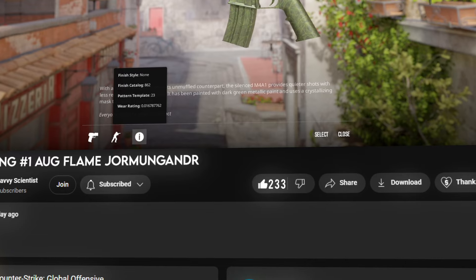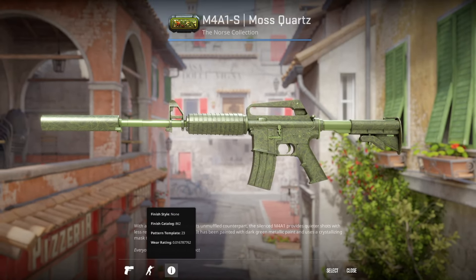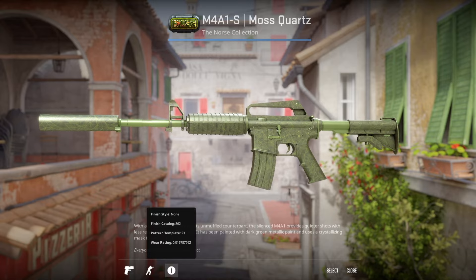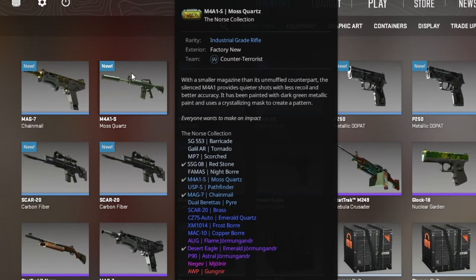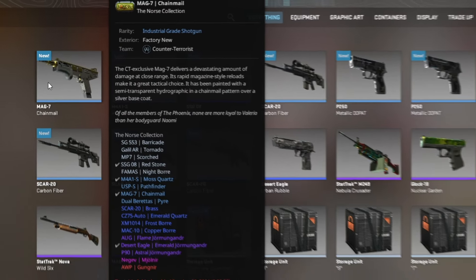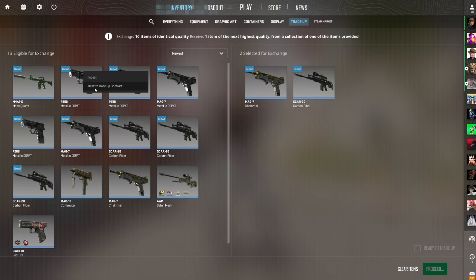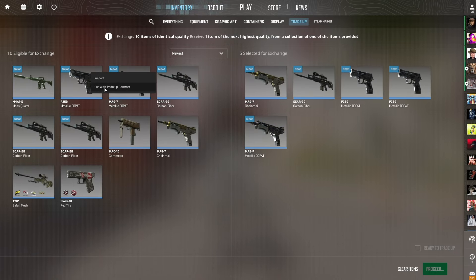If this video reaches 300 likes, I'll give away this M4 Moss Quartz in my Discord server. So if you want a chance to win this M4, smash the like button. Instead of using this $32 Moss Quartz, I'm going to use this $20 Mag-7 Chainmail, and we're going to be throwing two of these into an Industrial to Mil-Spec trade-up.